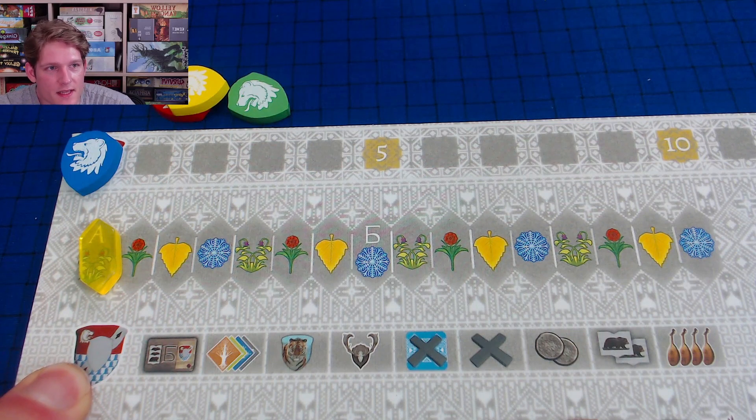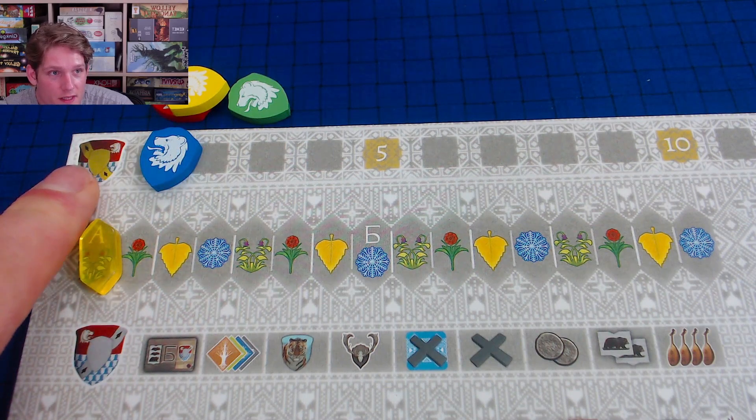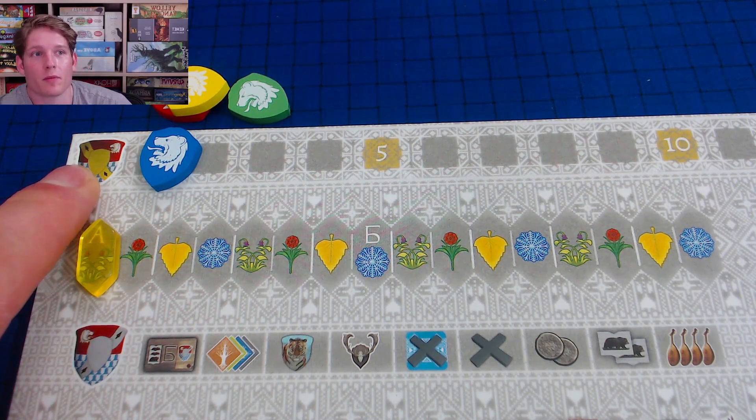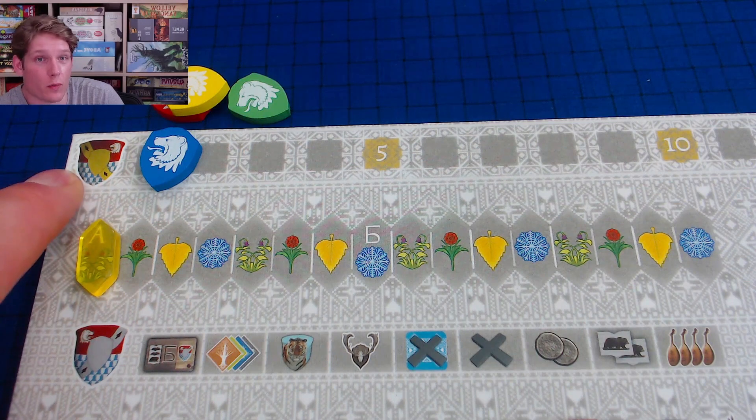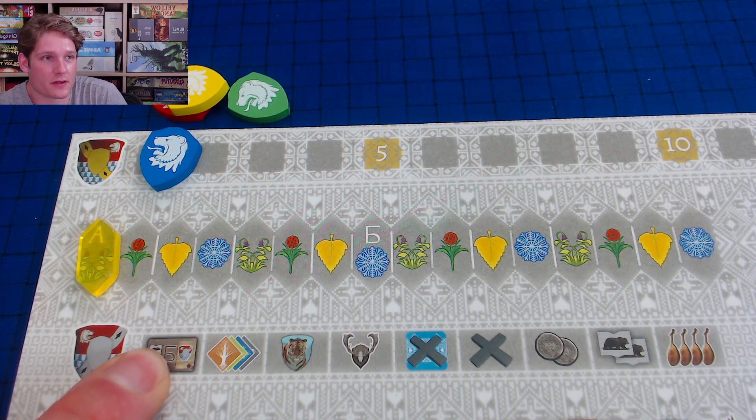Down here is the final scoring breakdown. The shield icon indicates victory points tracked on the point track. The gold symbol with a number means immediate points scored right away. These are all the things you'll get endgame scoring for — we'll cover endgame scoring in detail towards the end of this explanation.